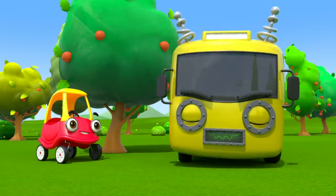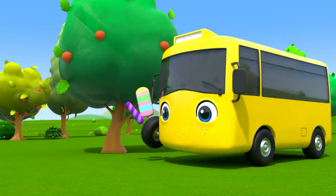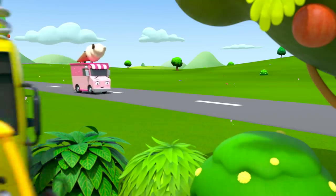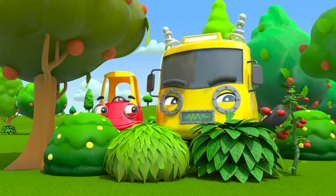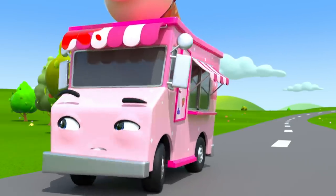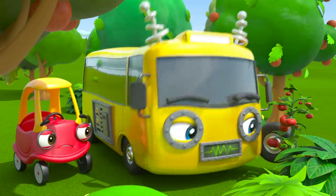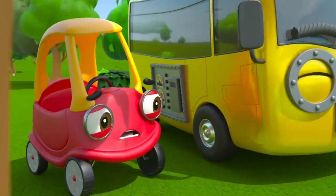Robot Buster is leading Cozy away! Now Buster is back, but he doesn't know where Cozy went. Poor Buster! There's Iggy! What's Robot Buster up to? Oh no — he's throwing tomatoes at Iggy! That's very mean! Cozy looks very upset!